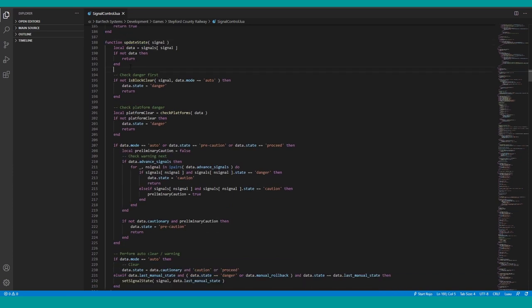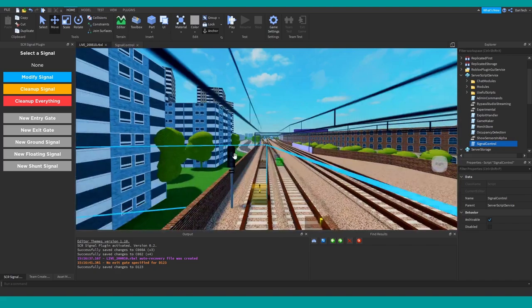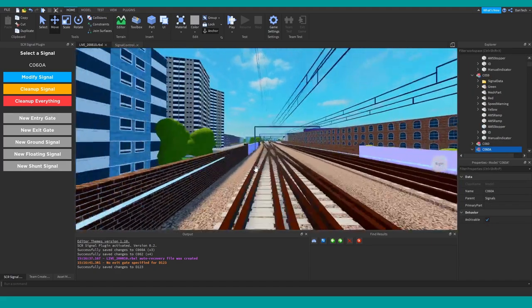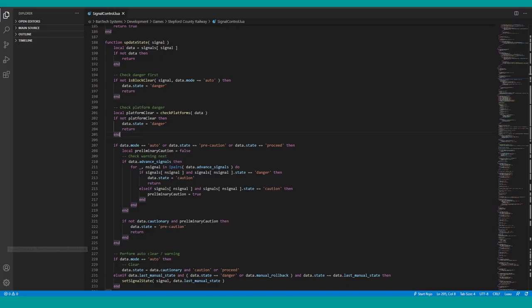The key function I want to cover updates the state of a signal. You give it a signal and it calculates what the state should be, taking into account any manual requests, whether trains are in the block, and other factors. If there's a train in the block, it's a danger — that's it, you can't overwrite that as a signaler. It checks if the block's clear first; if not, it's a danger. Same for platforms — for example at Beachley, signal C060A refers to two platforms and if both are full, no more trains should come through.